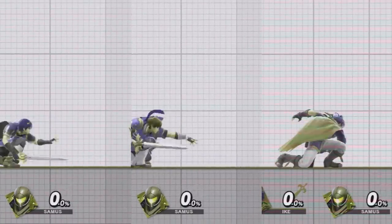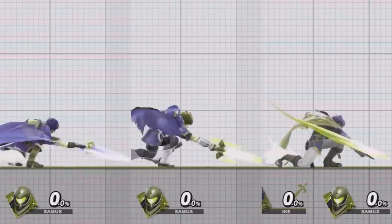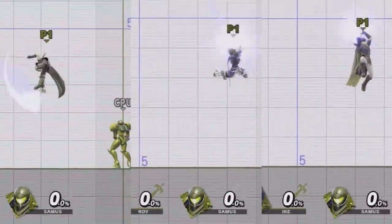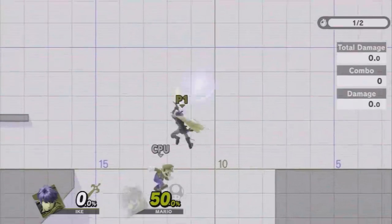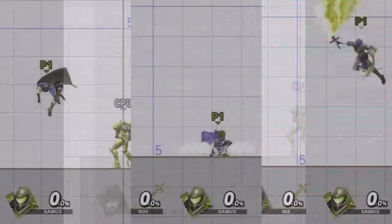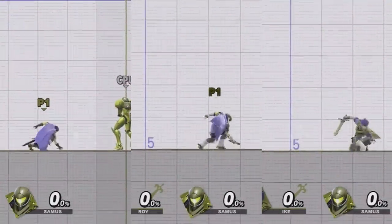Although all their animations are similar, Ike's down tilt serves as a combo starter as it knocks diagonally up in the air even at low percents, whereas Marth and Roy's only have minimal knockback even at high percents. Dair is a unique case where Ike and Roy share the animation, as theirs hits straight downward, whereas Marth swings his sword in an arc below him. All of their dairs have meteor hitboxes — Ike's near the tip of his sword, Roy's near the hilt, and Marth's only on its eleventh frame. The animations for their up airs appear visually almost identical, but Roy and Marth use up air to juggle opponents, whereas Ike's functions as one of his kill moves.